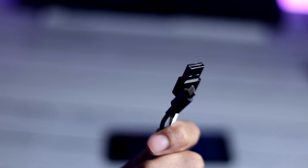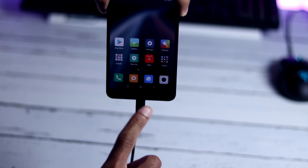Now take the micro USB cable you got with your phone, connect one end to the PC and the other end to your phone.